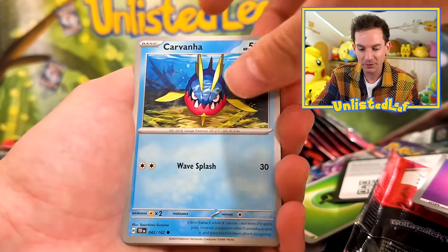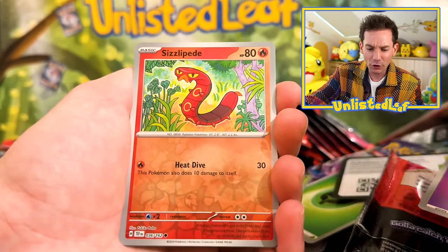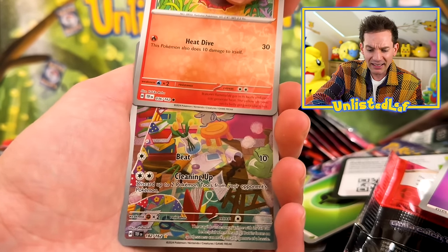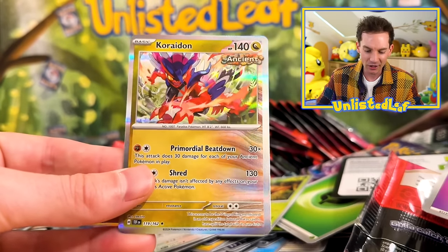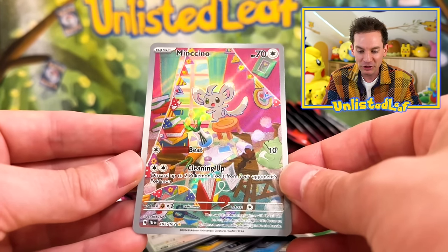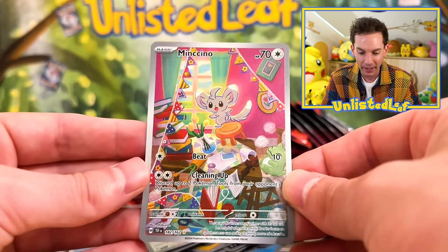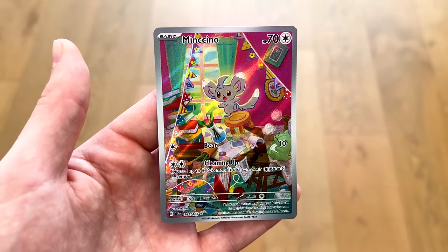I'm tidying this up after this booster. Iron Junglers, Lycanroc, Salvatore. Look at that — it's Minccino! Coridon. That Minccino right there as the illustration rare — very, very happy with this. How good does that art look? I love it. I just feel like we're so spoiled with how much good artwork is in each set.